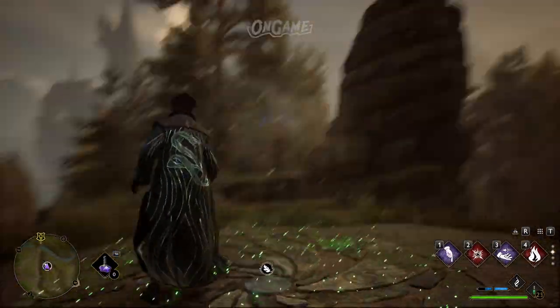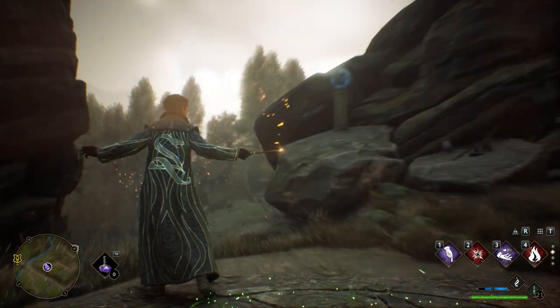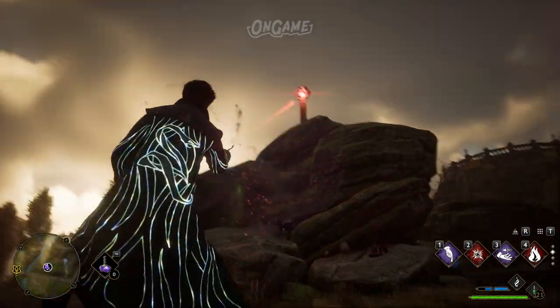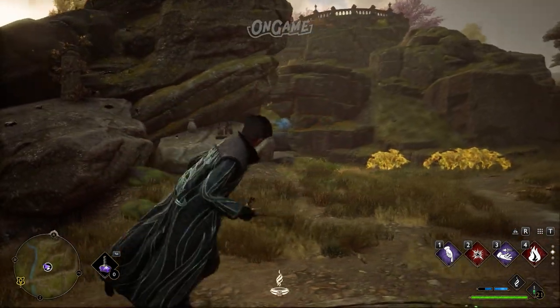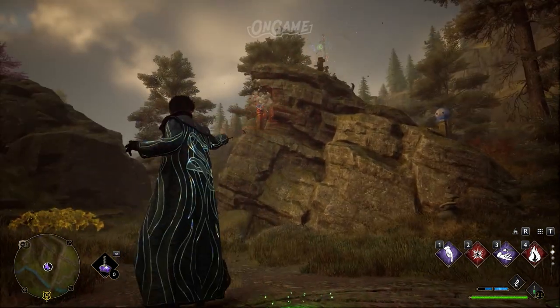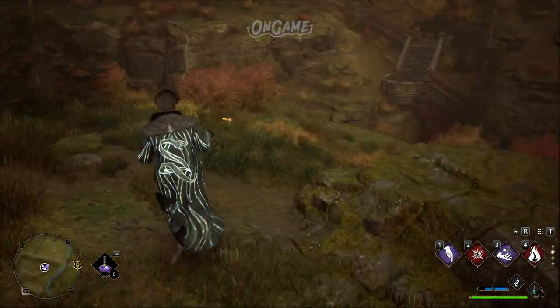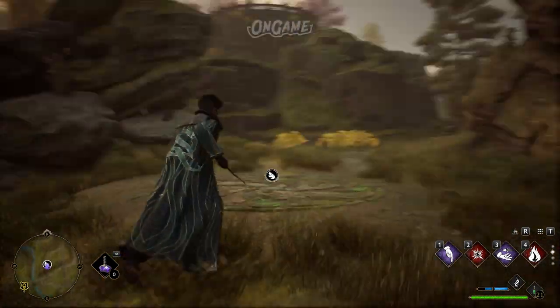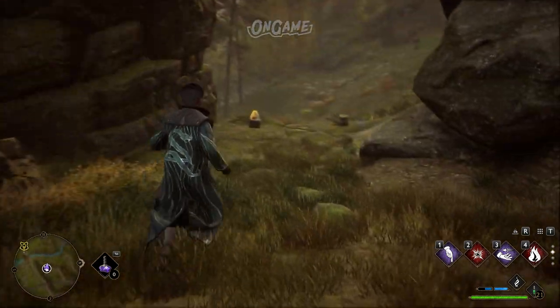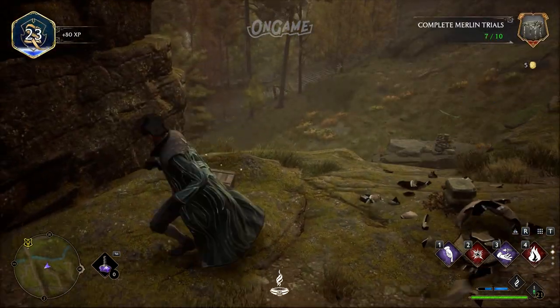Then we have the Destroy Balls Challenge. This involves a series of 9 stone balls set upon stone columns, found in groups of 3 around the Merlin Trials marker. The trickiest part is finding them, so use Revelio to locate them. Then you can simply hit them with your basic attack or any other spell you want to cast.